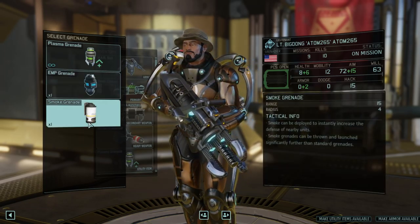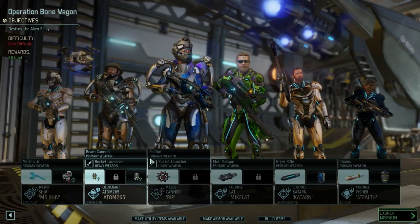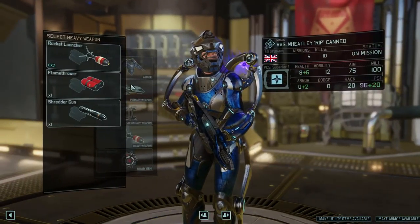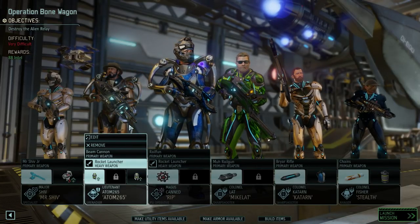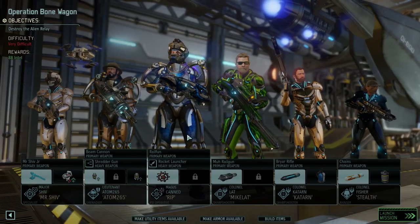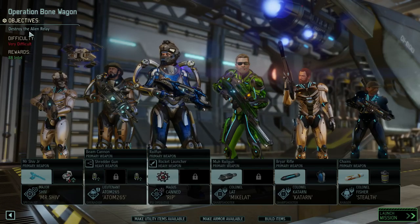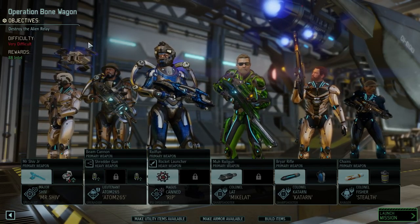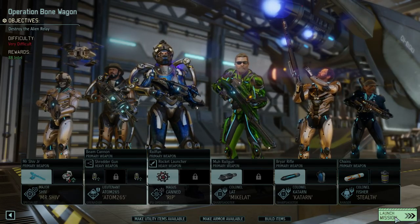I've heard Smokes are bugged and actually don't give you any defense bonuses, but that may be wrong now. And also let's give Shred again — no, no, Shred again goes to Atom, because that's a non-explosive thing. So that's pretty much our plan right now guys. And yeah, we got to destroy the alien relay. I think last time it was hacked to some terminal or something. Now the mission has even changed, which is weird. Whatever, let's go. The things I do just so Ken keeps his sigh.